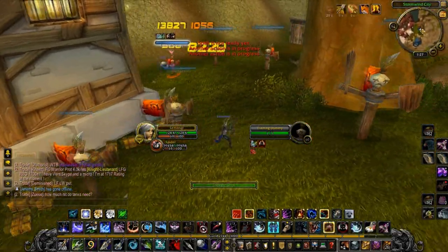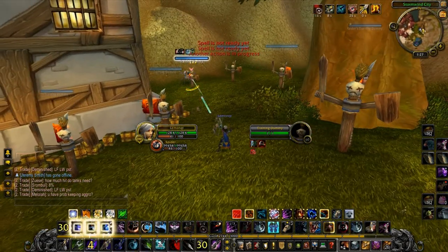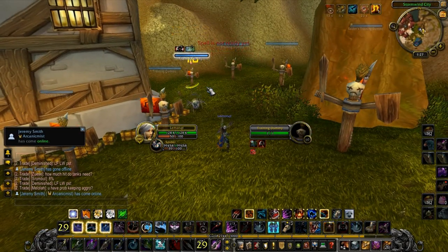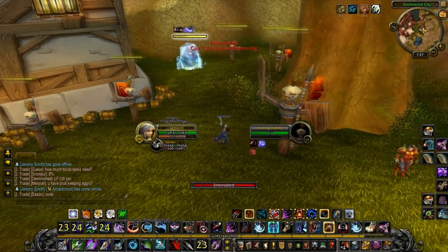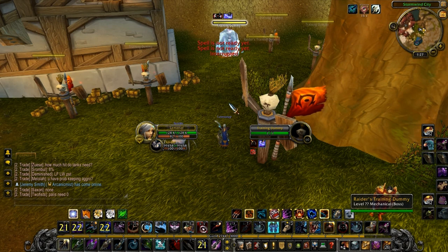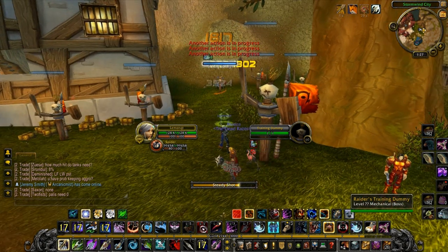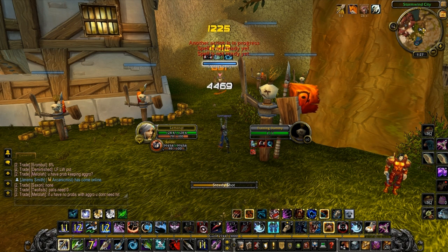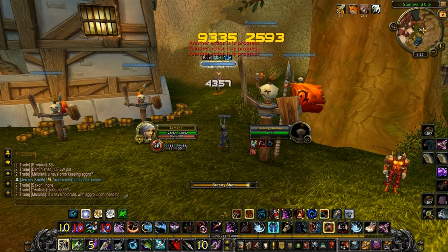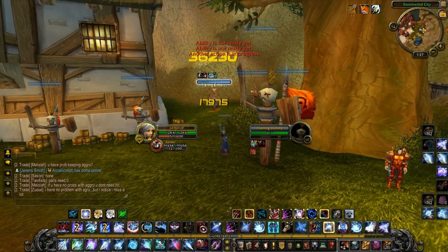Casting Aimed Shot, Chimera Shot, Arcane Shot, then a Scatter Trap on Shift+1, then 2, then a double Aimed Shot — I've got four stacks, hitting F. Double boom, there you go.